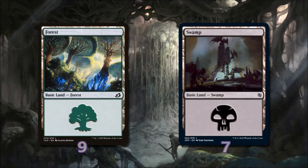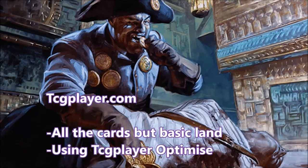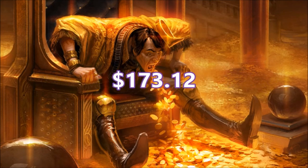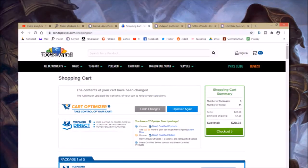Now let's do a quick price check. Deck prices are based on the best available prices on TCGPlayer at the time of recording, including shipping but not basic lands. The average cost of a Garruk Apex Predator deck on Oathbreaker.edhrec.com is $173.12. Our deck comes in much lower at $28.83. If you want a breakdown of the deck's cost there will be a link in the description.